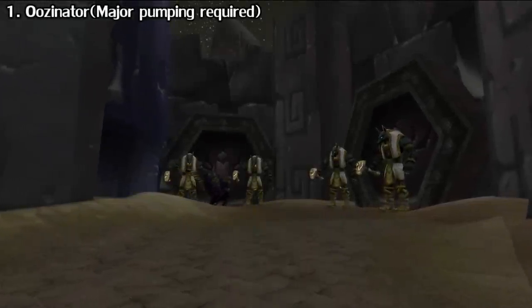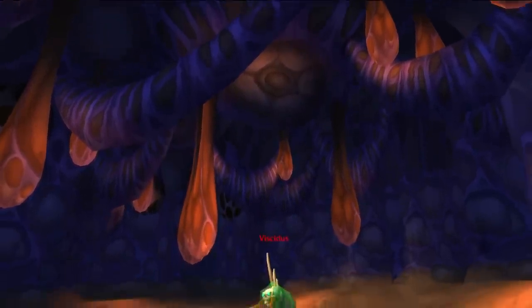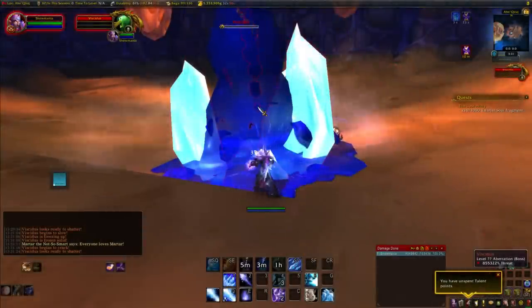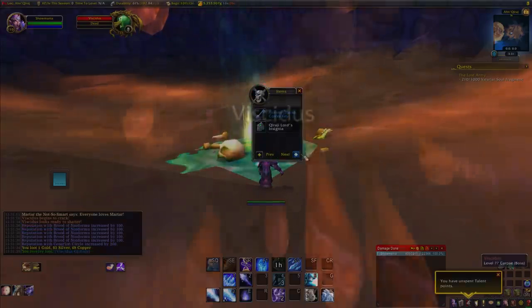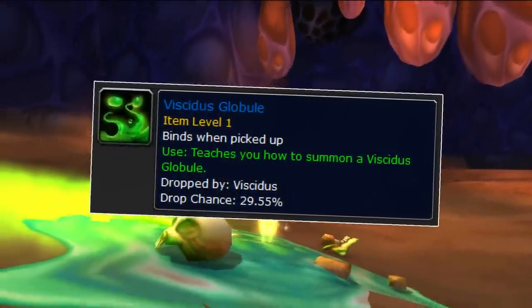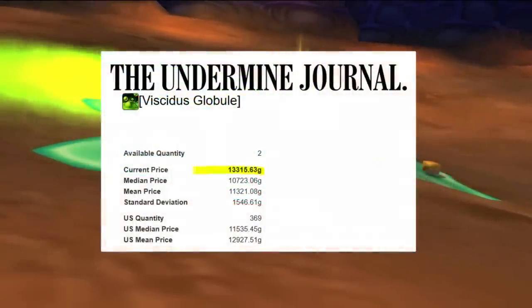In the AQ40 raid there lies a boss named Vecidus, and this guy is special because you can't just kill him by draining his health. Rather, you have to first freeze him by hitting him with around 20-ish frost attacks, and then shatter him by hitting him with around 20 physical attacks before he unfreezes. You want to kill him because he drops the Vecidus Globule pet, which can fetch a pretty penny on the auction house. Most people reach him, can't figure out how to kill him, and just move on — so there's a low supply, and the pet is great for battles, hence the price.